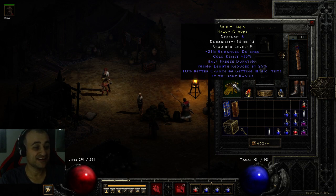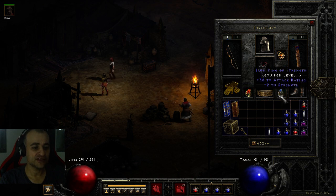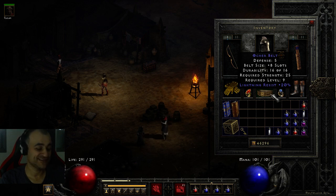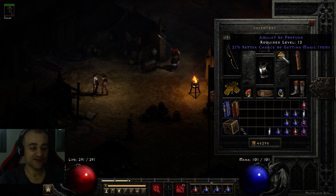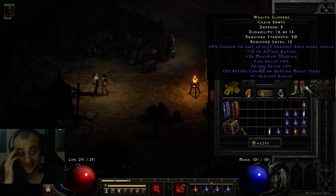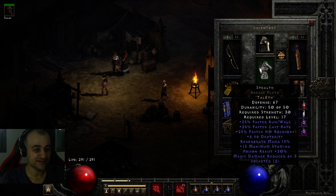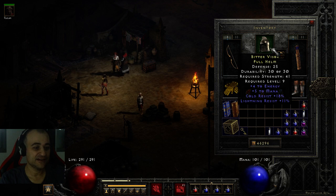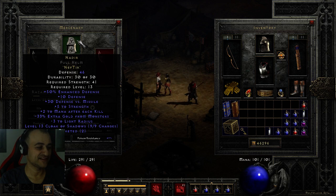Let's quickly go through the gear. I got some magic find gloves with some resist and half freeze duration. A nice magic find ring with attack rating, strength, and 20 light res — pretty pog. A big magic find amulet with some resist. And for the chest, we have Stealth, which is kind of the best runeword you can make, and really the best chest you can equip in the beta with only Act 1 and 2.